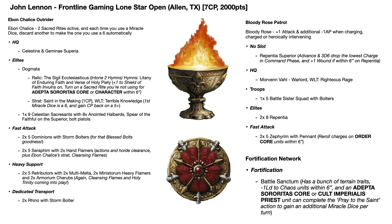He also had a unit of nine Celestian Sacrosancts with the Anointed Halberds and a Spear of the Faithful - the five point upgrade on the superior. A really good unit and key, as their bodyguard rule means characters within three inches of them can't be targeted by ranged attacks. John commented in his stream this was really important especially into meta picks like Admech, for protecting Celestine, the Dogmata, and also Morven Vahl who we'll come to in the Bloody Rose patrol. I've done a video on Celestian Sacrosancts so do check that out on the channel.